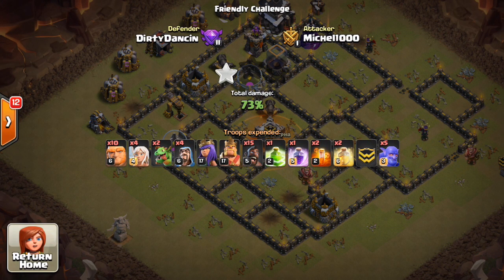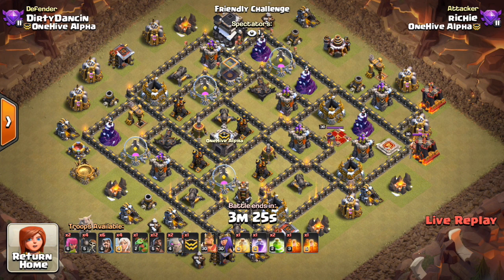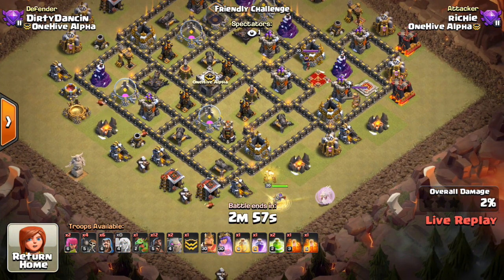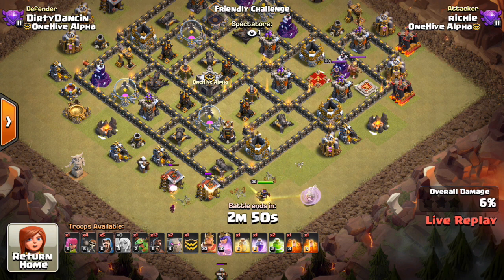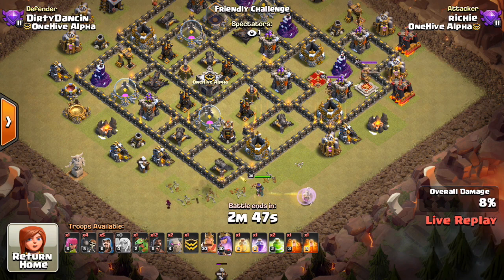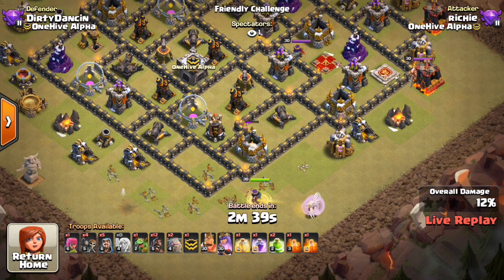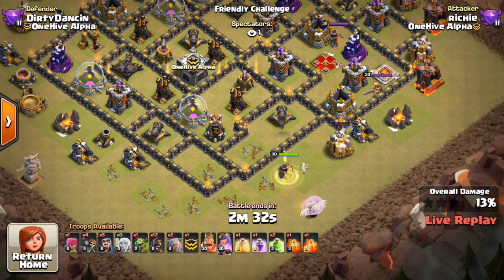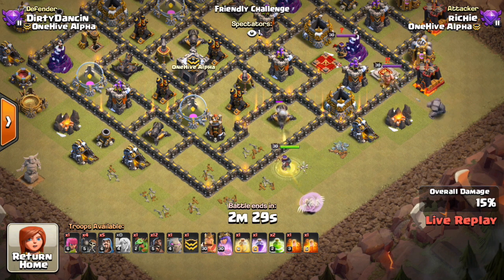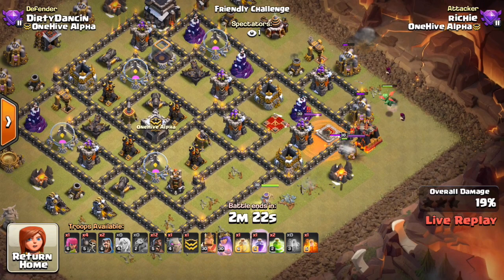Let's move on to the last attack — a lot of you guys said a Golem-based kill squad is going to come through this base pretty hard. This one isn't exactly a stoned attack, but it has a Queen Walk and then a two-Golem kill squad entry with a few hogs to top it off. Starts off with the queen at the bottom, drops a wizard for the funnel, just going to have her walk up north. This is Richie coming at this base — has 30-30 heroes. Pretty nice funnel because the Cannon's kind of separated from the next Cannon and other defenses. She goes up north, takes out the storage, keeps walking, engaging point defense one at a time. There's the Golem, baby dragon, wizard for the funnel, and he's going to have the queen enter with everything else.